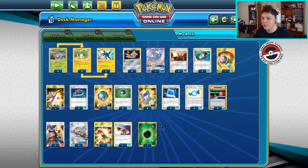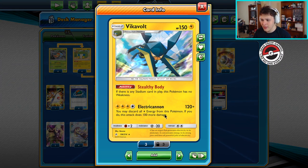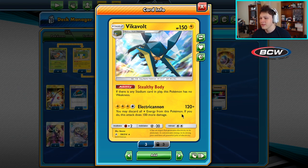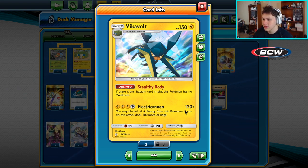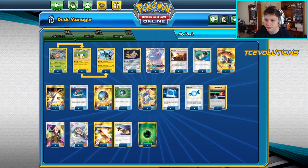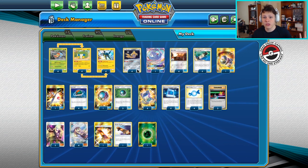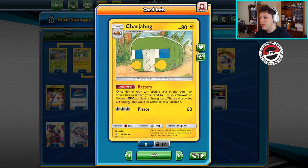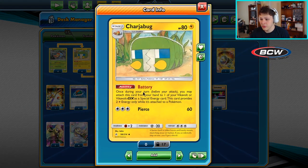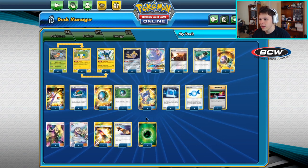I fixed it up a little bit — it was clunkier before, and I tried to make it as aggressive as possible. We're trying to use Vikavolt's Electric Cannon attack to do a decent amount of damage. We can get to 220, and against tag team decks we get 40 more power, so we can knock out two tag teams theoretically. It has Stealthy Body, but there's no Fighting Pokémon and we play zero stadiums, so we won't really use it. We charge them up through Charger Bug with Battery — attach a Charger Bug via its ability to a Vikavolt in play, and it becomes worth two Lightning Energy, meaning we put two on a Vikavolt and use the cannon, discarding two Charger Bugs for 220.